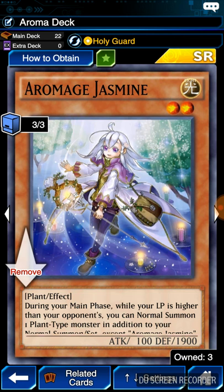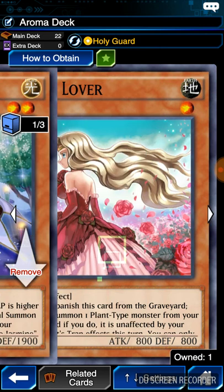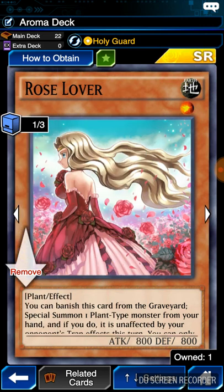First is this little one, which is a 2-star monster. Very weak, very cute. It only has 100 attack points — not useful at all. But look at the defense. Jasmine's got some damn good defense. During your main phase, while your life points are higher than your opponent's — and this deck is mainly increasing your life points, so that's assured — you can normal summon one plant monster in addition to your normal or set, except this monster. Once per turn, if you gain life points, draw one card. I spent some cash and got three.